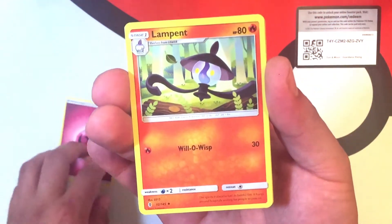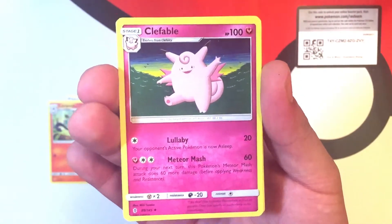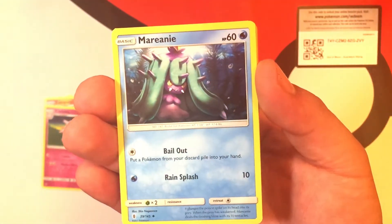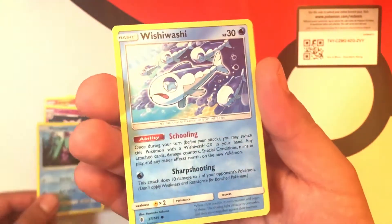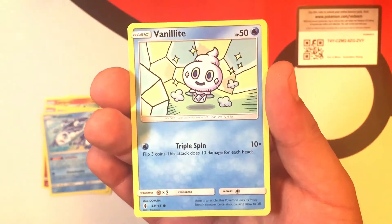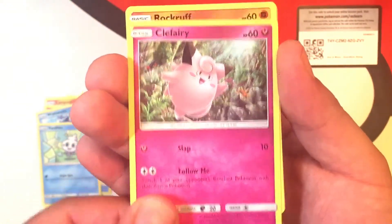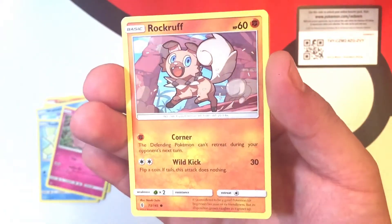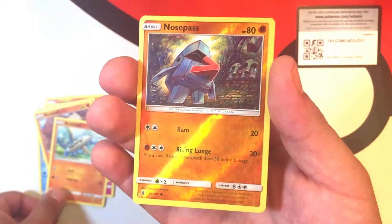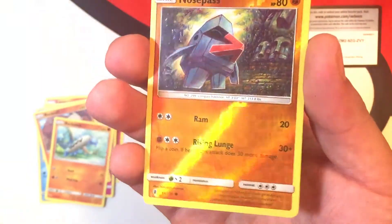We are starting off with this Energy. We have a Lampent with Will-O-Wisp, a Clefable with Lullaby and Meteor Mash, a Mariani with Bailout and Rainsplash, a Wishiwashi with Schooling and Sharpshooting, a Vanillite with Triple Spin, a Clefairy with Slap and Follow Me, a Rockruff with Corner and Wild Kick, and a Barboach with Hook and Mud Slap.